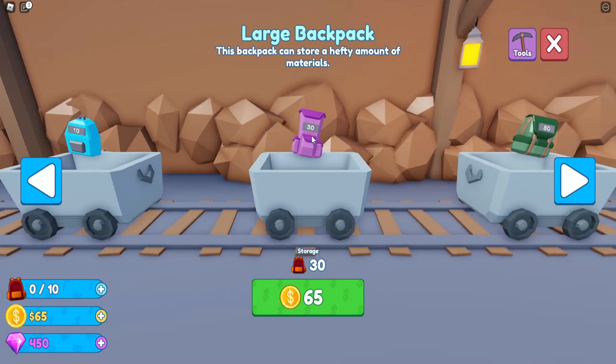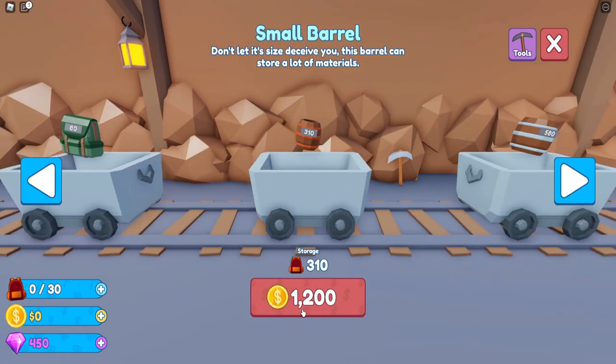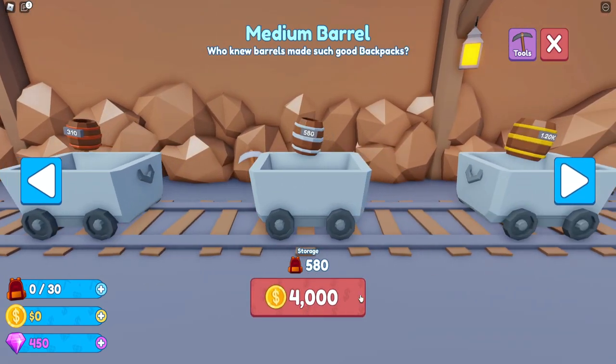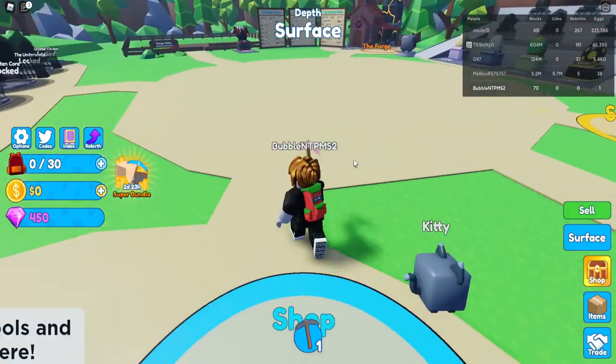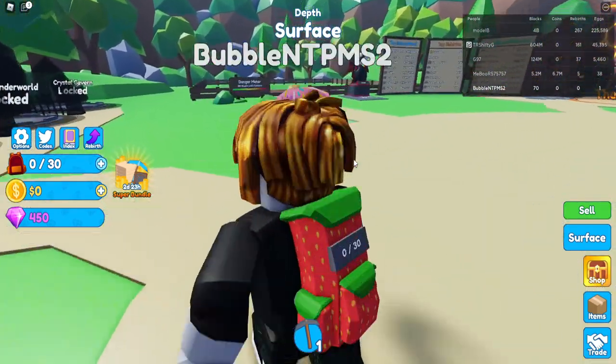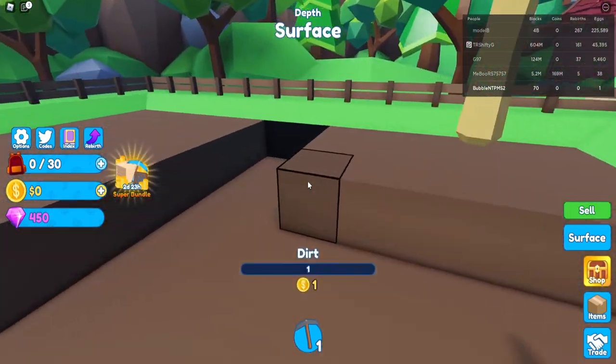65 coins — that's good. The next backpack is 350 for 80 storage, then 1200 for something bigger, 310 storage costs 4000, and damn this is expensive. It's a lot easier as a pay-to-win player.